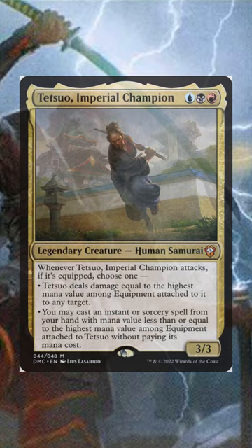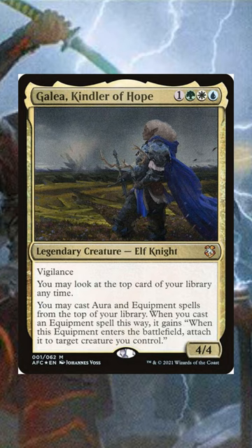Galea — this essentially makes your hand 7 cards; you're always going to have the option to play those equipment and/or spells from the top of your library. Not to mention she gets rid of the equip cost.